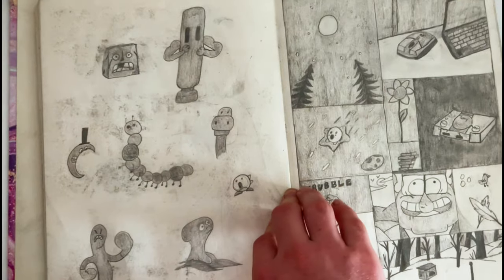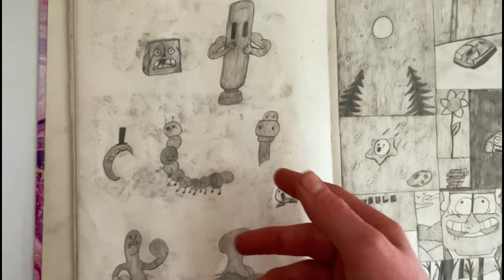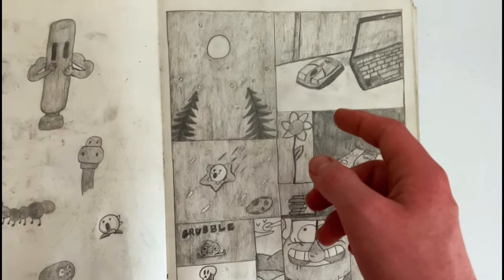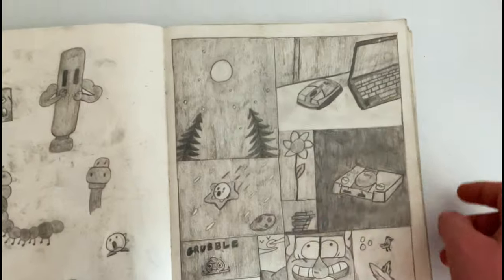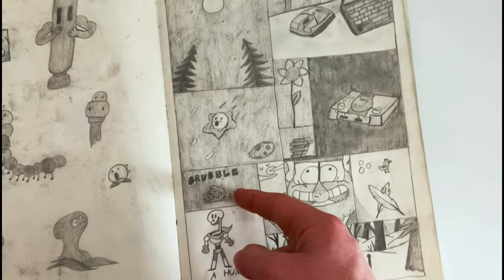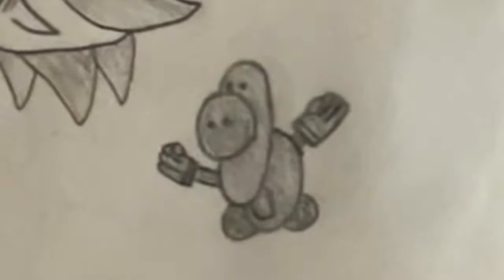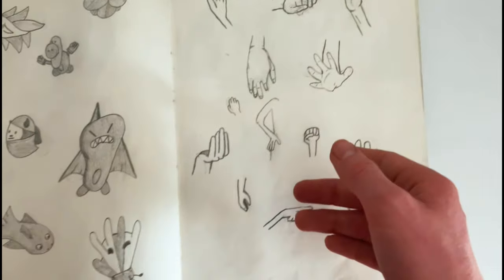I was just drawing random shapes and somehow turning them into characters. I need to do this in sketchbooks that I have now — that would be pretty fun. Except that stuff like that happens. More random shapes somehow turned into characters, and practice.